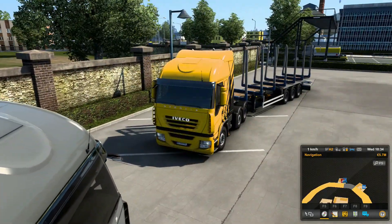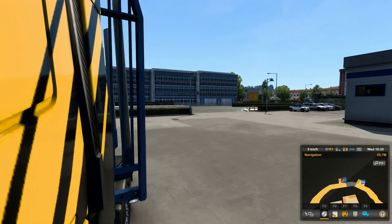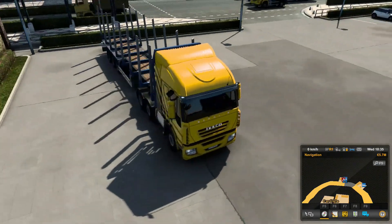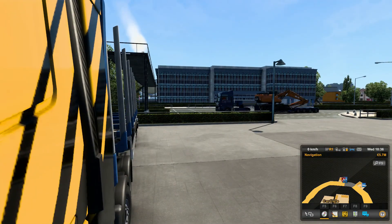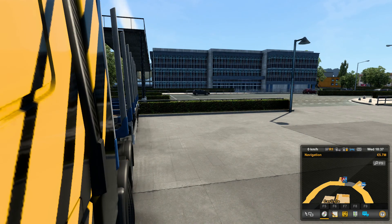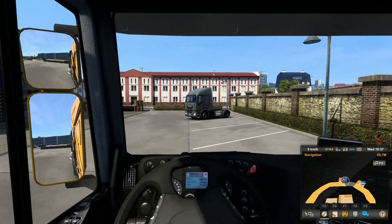I'm going to drop the trailer in here nicely and then unhitch — which I don't normally do. Don't roll backwards. I'm sure they won't mind me leaving the trailer there for the night. I'm just going to check I'm close enough — not too close in case a truck parks there and creates a situation. Ran into the hedge — let's avoid that. Press T to drop the trailer. Decoupled. The trailer has dropped — I can pick it up again in the morning after a sleep.